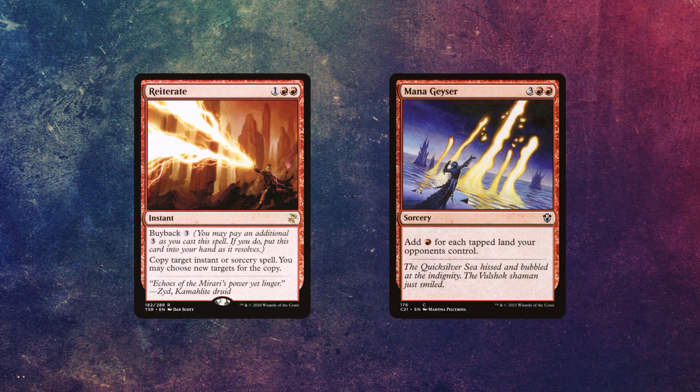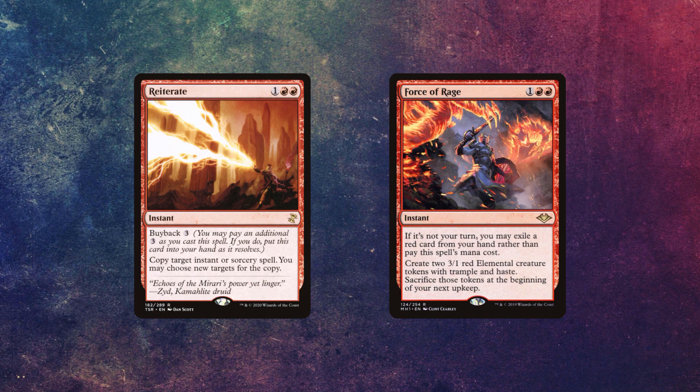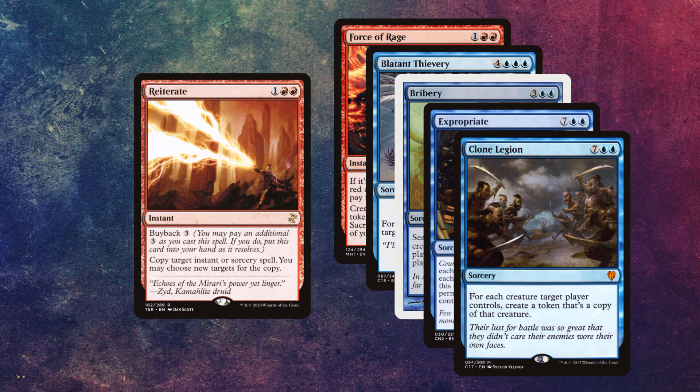You can copy the mana spell an infinite number of times. Because after you cast that spell and you have the infinite mana with the buyback, you'll still have Reiterate in your hand and you can cast Reiterate an infinite number of times. Then you take your favorite instant or sorcery and cast it an infinite number of times. You can cast Blatant Thievery to steal every permanent, use Bribery, take infinite turns, clone legion — really just anything you want. That's why I like this card so much: you can tailor it to your play style and make it as broken or as janky as you want.